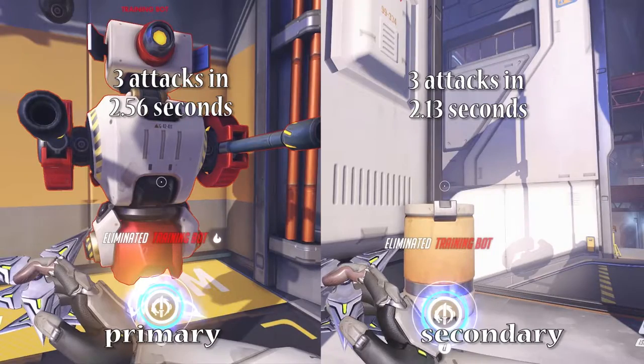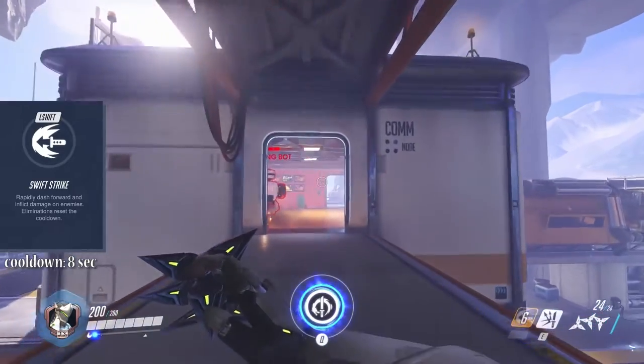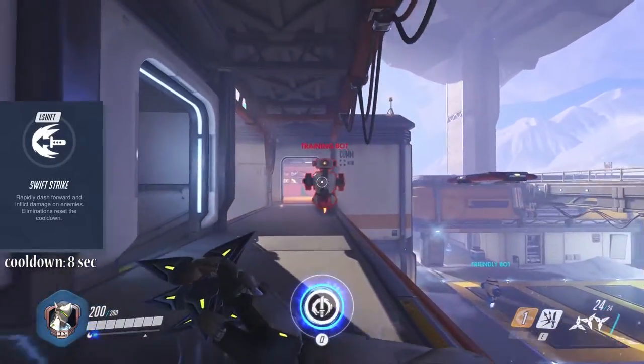Genji's left shift ability Swift Strike dashes him forward with a sword strike that deals moderate damage. This ability comes with an 8 second cooldown.